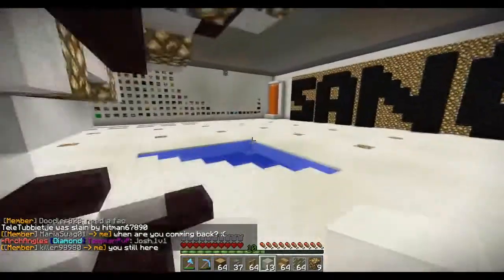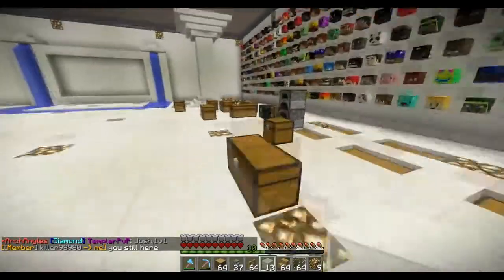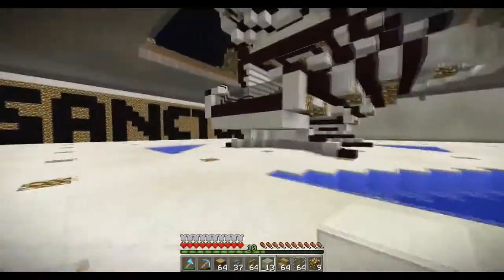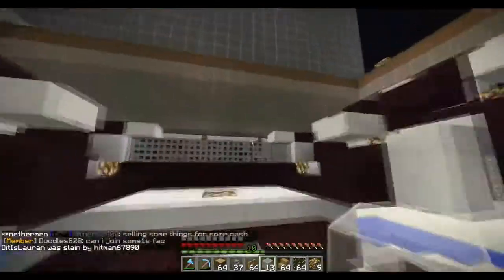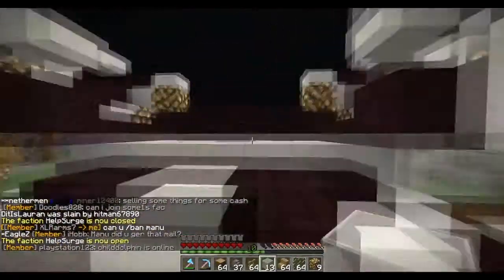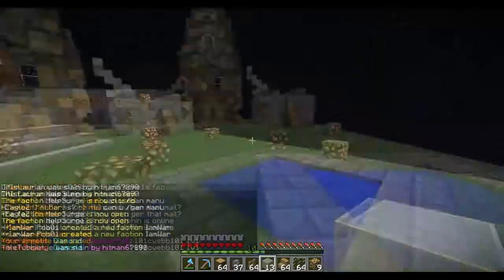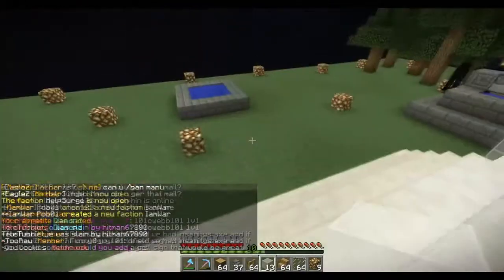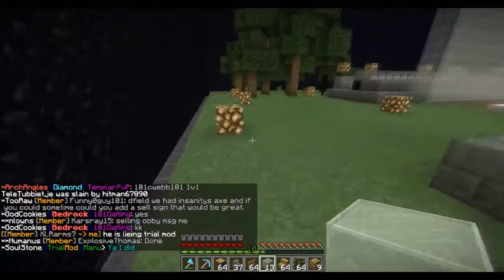Hello! How the fudge you doing? Hey guys, D-Field here bringing you another factions let's play episode. Today we are going to be continuing our sanctum base build. We finally decided we're gonna go with this idea of a general store slash nature theme on the first floor. We're gonna have a couple of storage chests down here, just a small sign selling area for our faction members.